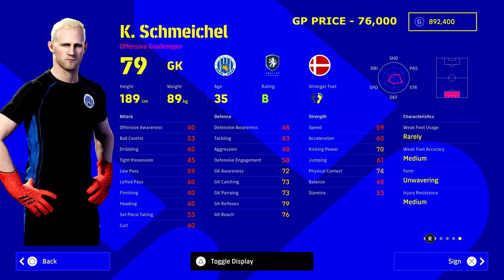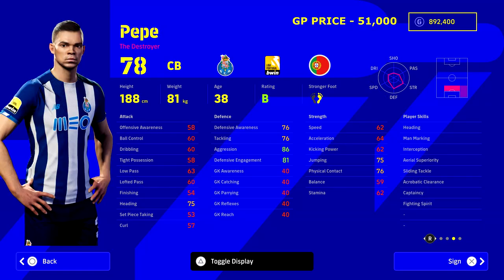Starting in goal is Casper Schmeichel at 76,000 GP with unwavering form. A big one to look at is his reflexes — 79 goalkeeper reflexes right off the bat. He has all the low punt, long throw, and penalty saver player skills you could need. For that price you're not going to get a better keeper, and it's going to be a very aggressive squad — fast and physical up front.